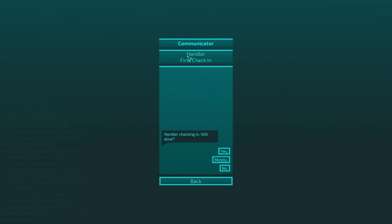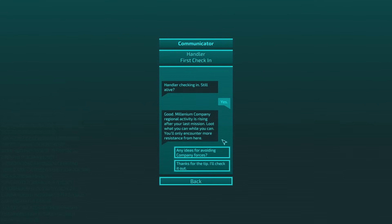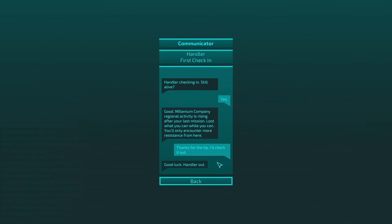Okay, let's also take a look. First check-in — still alive? Yep. Good. Millennium Company: regional activity is rising after your last mission. Loot what you can while you can — you'll only encounter more resistance from here. Thanks for the tip, I'll check it out.